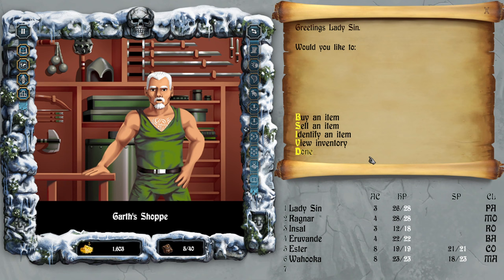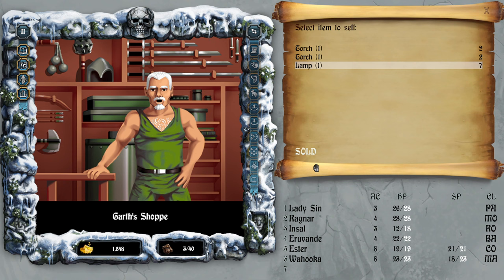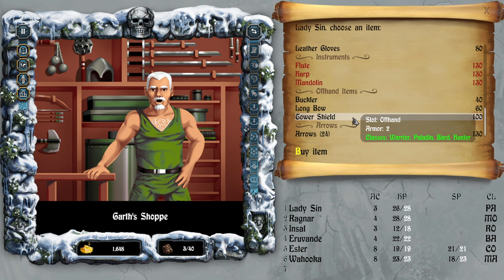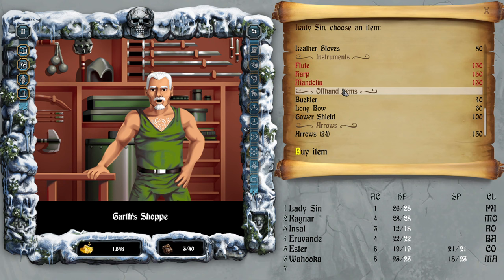I don't think it matters with whom I'll be doing the selling. Sold, sold — buy an item. There's something called a shield — an off-hand, yeah, I figured. Ervande, you would like to have a shield because your portrait has a heart.